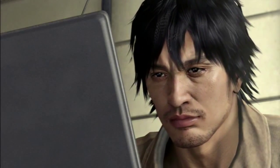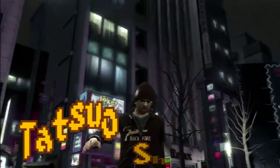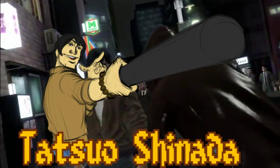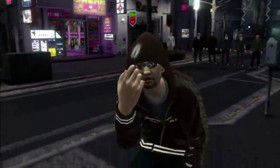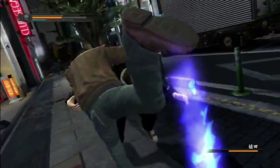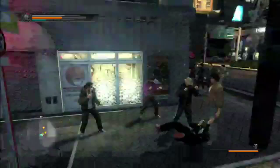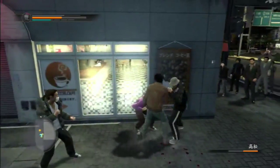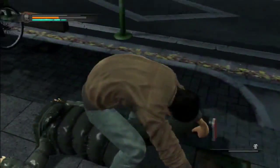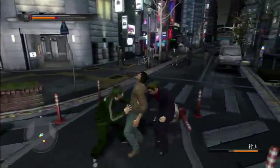Up next, newcomer to the series — he's shy, he's cheerful, he's got a mean swing: Tatsuo Shinada. In all honesty, I can't say much about this guy. Similar to Tanimura, he has a complex fighting style. Right here you can see he's more of a grappler, because he does have moves such as the Frankensteiner and other well-versed wrestling moves like the crab.